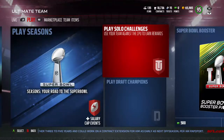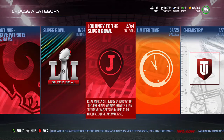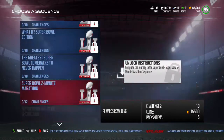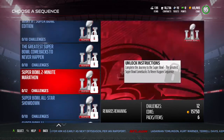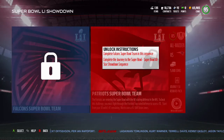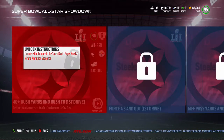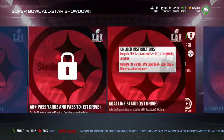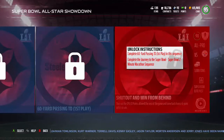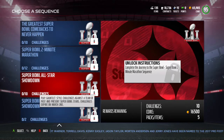The second thing y'all need to do to make coins is solo challenges. They did drop a Super Bowl Journey — not Journey 2, it's a Super Bowl Journey. The coin reward is kind of low, but it's not about the coins, it's about the rewards they give you. They give you a Super Bowl Journey pack, another Super Bowl pack, a Flashback pack, a Legend pack, and two Elite packs. You can get players and coins to upgrade your team.